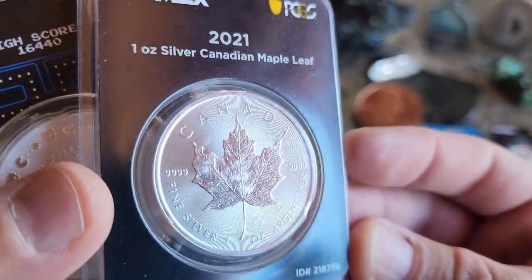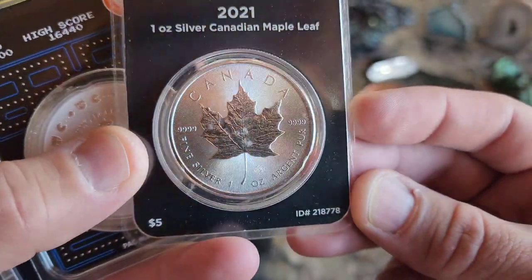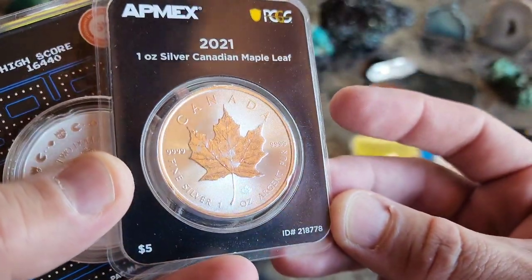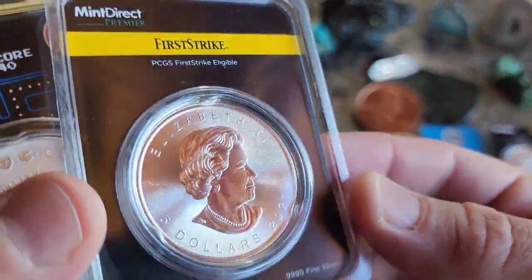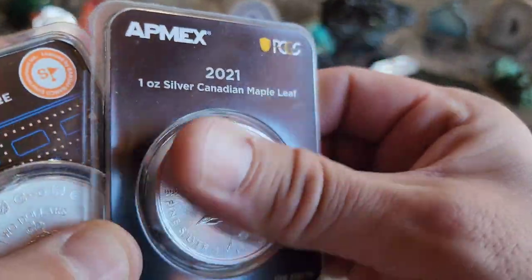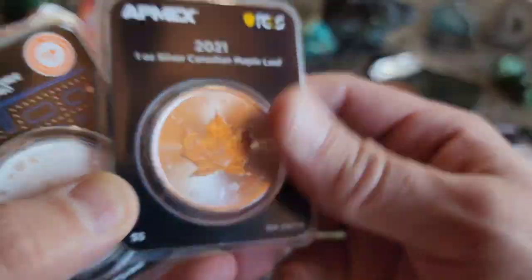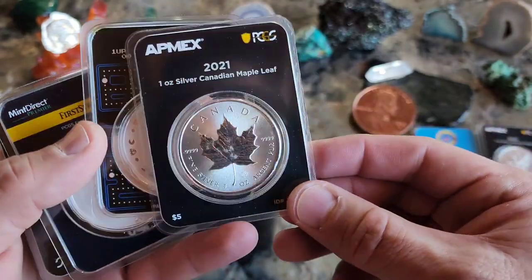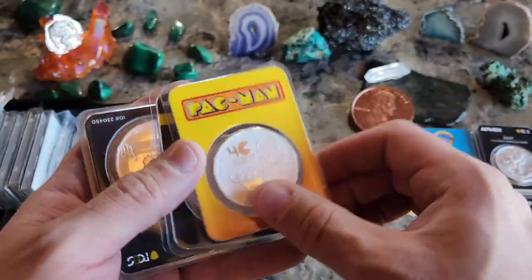This is my only maple leaf and I was curious — would it milk spot? And it kind of looks like it is. That's 2021, so this should have the mint shield ID. I don't know if that's frosting — no, that's totally milk spotting. So once again, this is proof that the mint shield ID is not perfect. I still think Mexico probably has the best milk spotting technique out there.